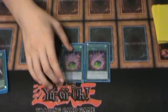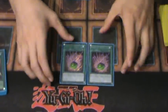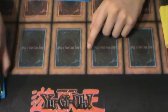Shard of Greeds are also good because your back row is pretty important in this deck. It's a good target to lure out MSTs, because they're going to want to hit it — they don't want you to plus off of the Shard.